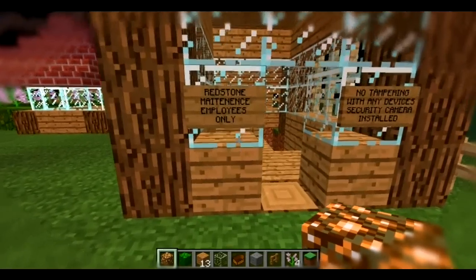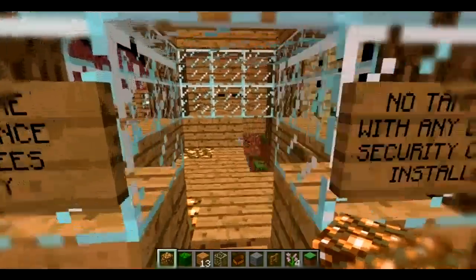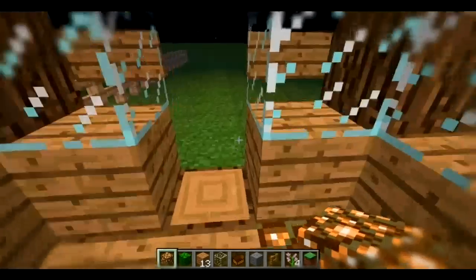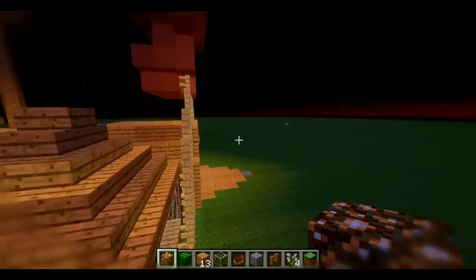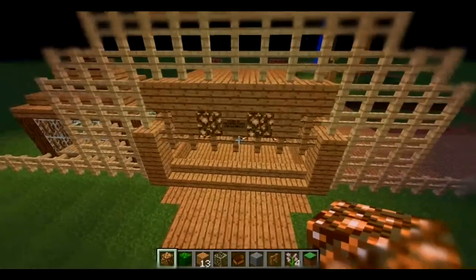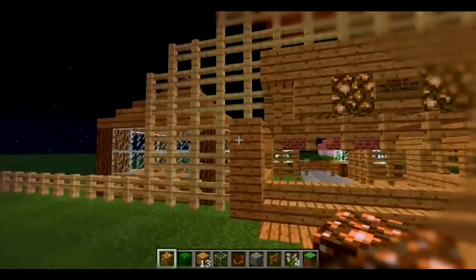Anyway, so — rest zone, maintenance employees only. No tampering with any device. A security camera installed. Glory road equals gates closed, so let's close them. The main point of the pressure plate is to alert the worker there that there's someone wanting to come in. So I'm doing the opposite of what I should be. So it's closed now.